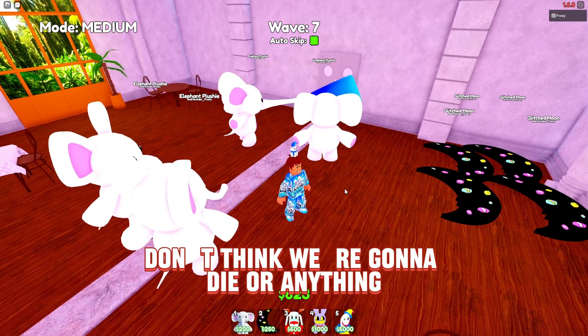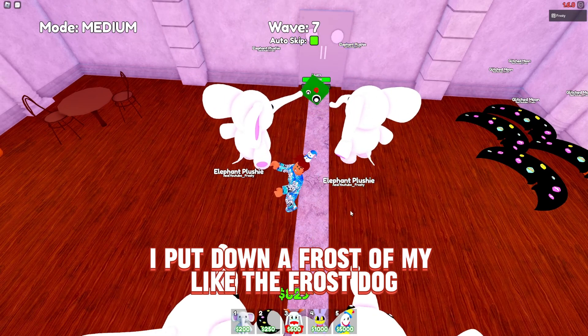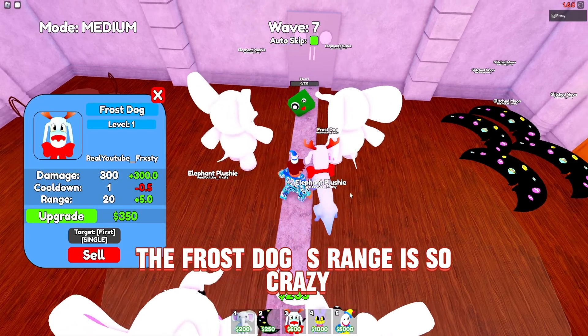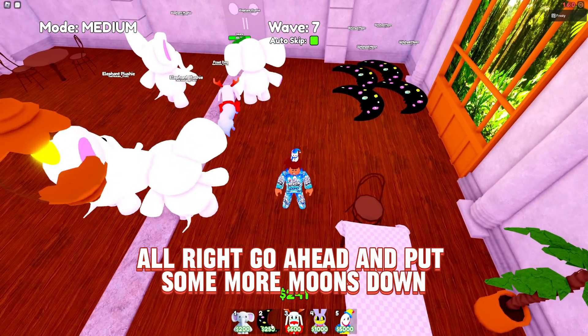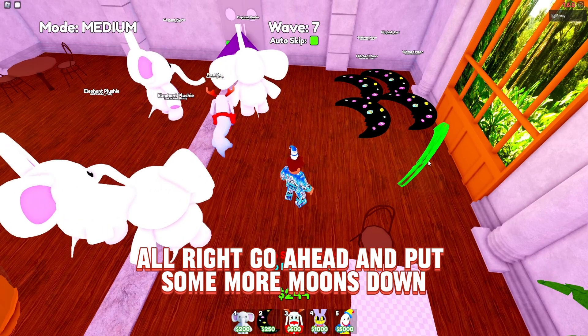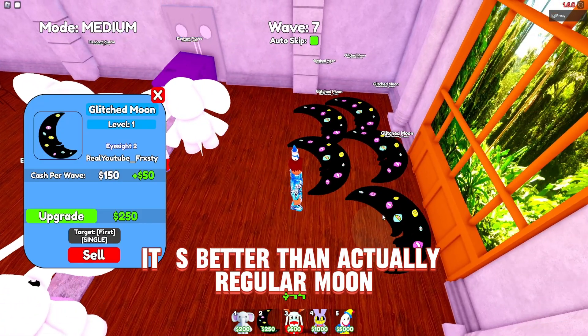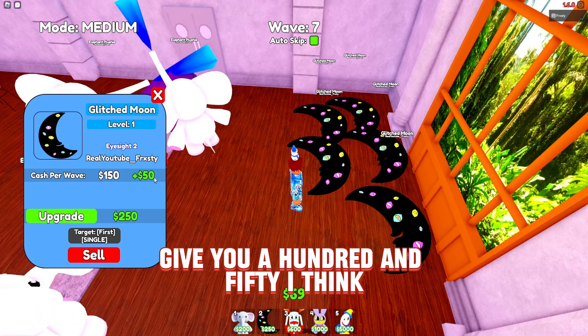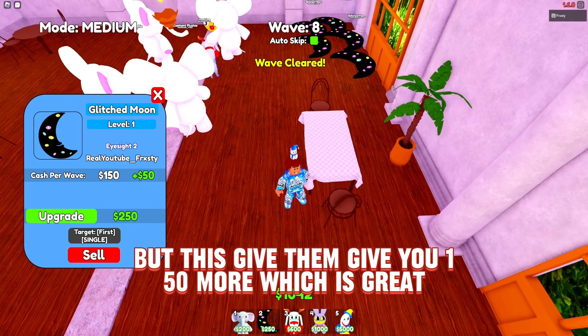We have enough to put down a frost dog. I love the frost dog — his range is so crazy, starting at 20, that's amazing. Go ahead and put some more moons down. Glitch moons are so OP — they give you 150 income compared to regular moons which give you 100, so 50 more which is great.